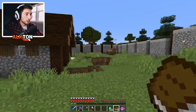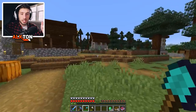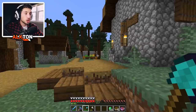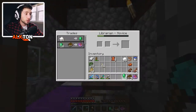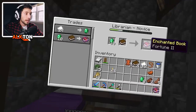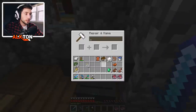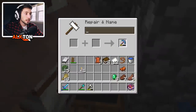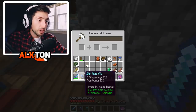We need to rush over to our villager. The reason why is because our villager will allow us to get Fortune 3 on our pickaxe. Someone mentioned this in the comments and I said that's a great idea. So let's go ahead, give him what he wants. We got Fortune 2, and I also put an anvil in here. So now we have officially Fortune 3.